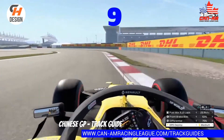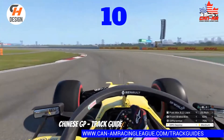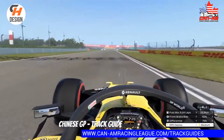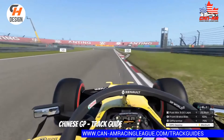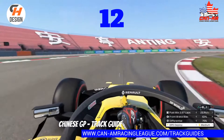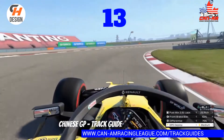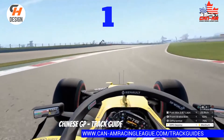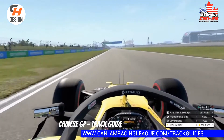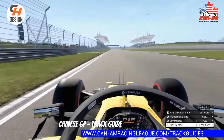Going into eight, downshift to fourth for a second, then back up to fifth — just to get the car to rotate. Turn nine, down to third. Turn ten, on the gas — you can put one tire to the right side of the curb as you accelerate down the straightaway. Into turn eleven, all the way down to second gear just for a second. Easy on the gas — the back end will come around. Into twelve and thirteen, it's all about feathering the throttle and finding grip. Okay to put one tire on the curb there as well. DRS detection zone right here — flap is open, and we are absolutely flying.